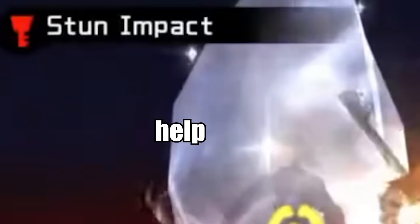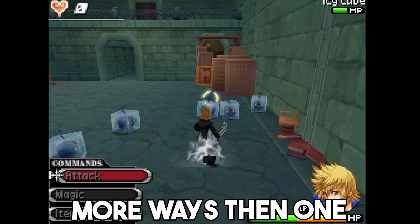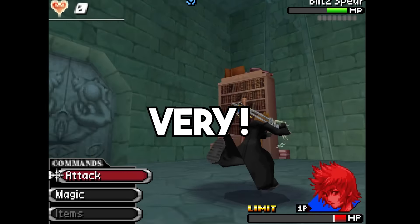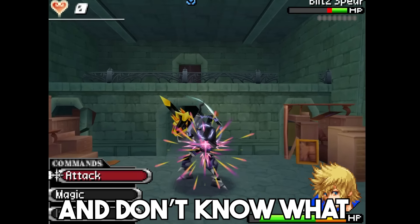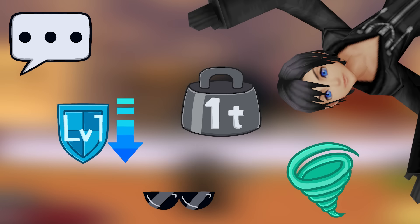Status effects. You love them, right? Well, in Kingdom Hearts 358 Days Over 2, they are particularly offensive in more ways than one. You can use them against your opponents in this game, but you can also suffer very crucial mistakes if you happen to get hit with one and don't really know what to do. So this video serves to educate all of you who don't know what all of these weird symbols mean.